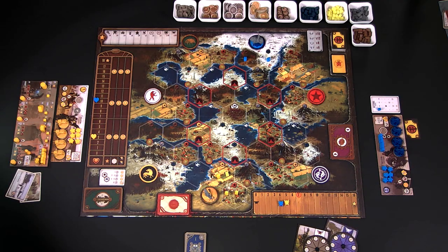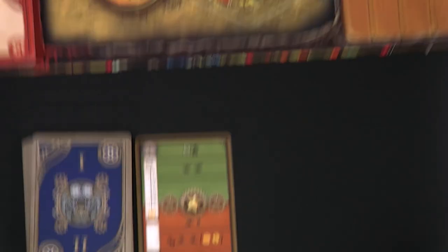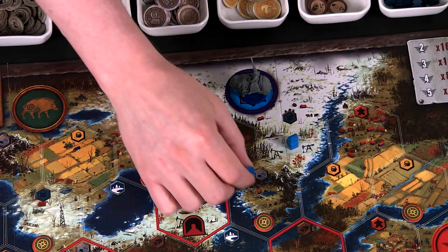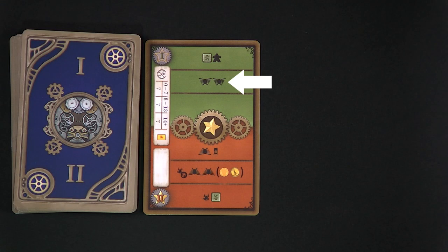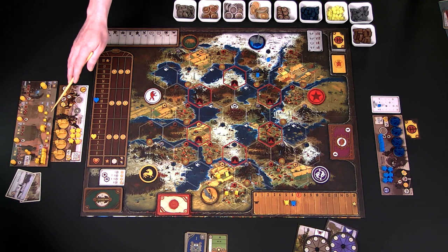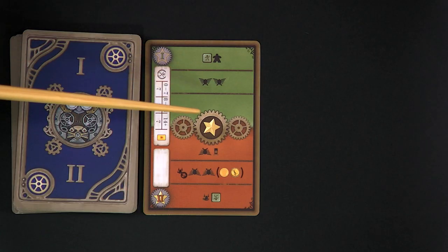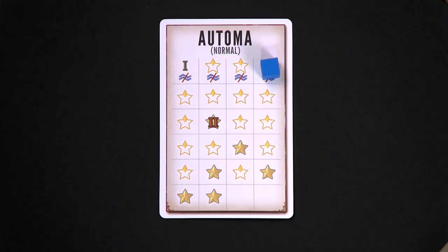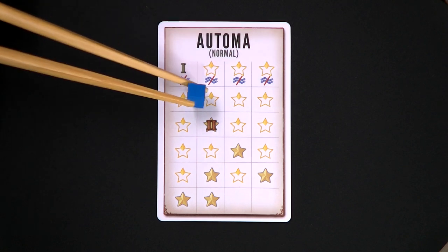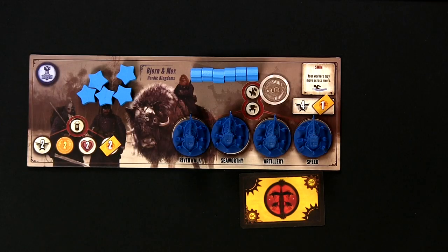Here's a quick example of an Automa turn. I flip the top card of the Automa deck. Starting with line 1, it says Move Worker — I move the Automa's worker one territory. Line 2 shows the Automa gains two power. There's nothing on line 3, so I advance the star on the tracker card one space, and then it's back to my turn. As turns progress, sometimes the tracker cube moves and sometimes it doesn't. When the cube needs to move and it's at the end of a row, you move it down to the far-left space on the row below.